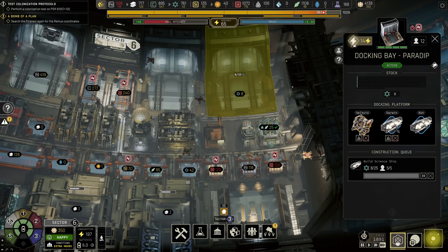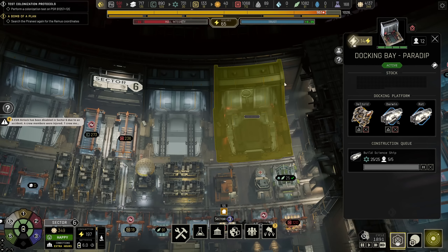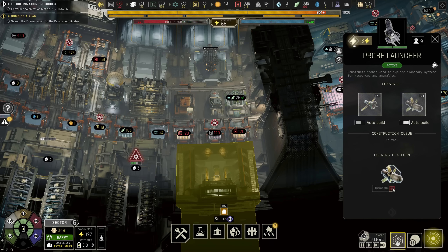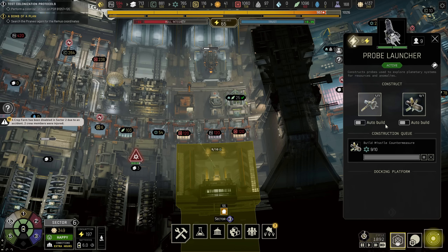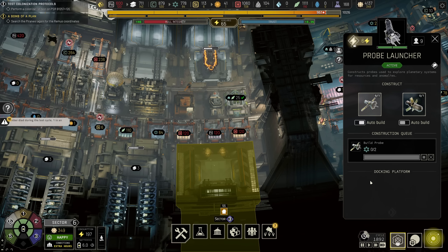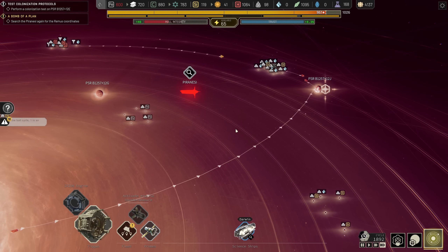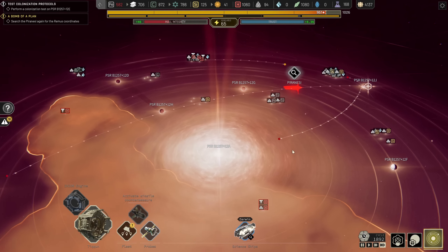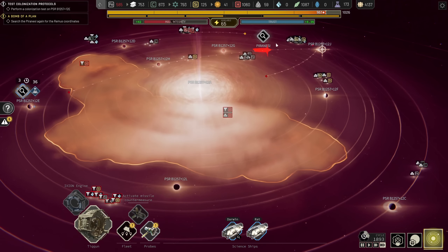Hey, the rat's back. Did we cycle through all the names? I don't need the countermeasures potentially, so let's do a probe. I ought to build the probe. So the new science ship is going to check out the Piranesi and hopefully find the location of Remus. And it looks like all the drone swarms have been eliminated.